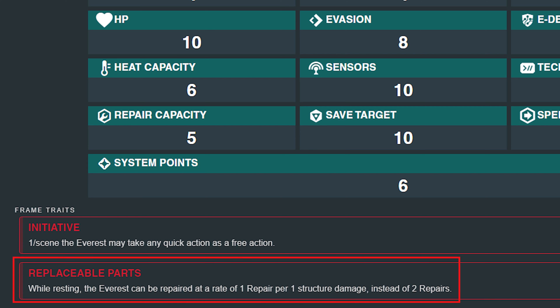The next trait is 'Replaceable Parts.' When you're resting — so not in combat — whenever you repair your Everest, you can do so at one structure per one repair, rather than two repairs per structure. That means you can go really gung-ho with your Everest as long as you make it through the battle. This gives you wiggle room to play a little more carelessly on missions where you don't know the danger parameters. You can go out, scout an area, do what you need to do, and if you take structure damage, you're really easy to repair. It also fits the lore: the Everest is such a standard stock mech that its parts are just so easy to find.